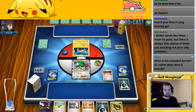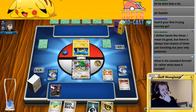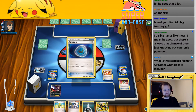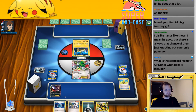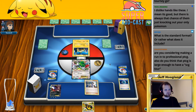What is the Standard format — what does it include? Standard includes a fewer number of sets. I am still very new to this game so please don't ask me which sets it includes because I can't actually tell you that. Let's go ahead and Max Elixir — that looks at the top 6 cards and grabs an Energy and puts it onto one of our bench Pokemon. Then Dark Patch, put it on our bench Pokemon, then put this Dark Energy for the turn. Then we'll play Sycamore and draw 7 cards.